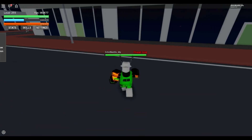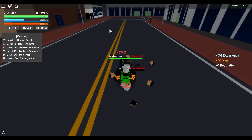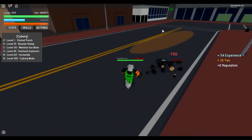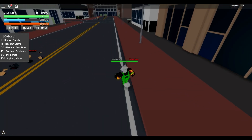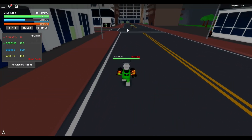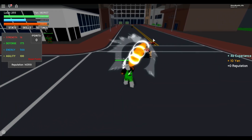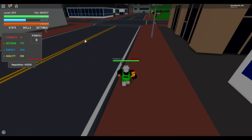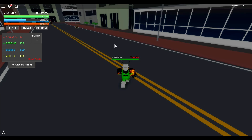The first skill for the Cyborg is the Rocket Punch. It's pretty basic — a normal punch with a little range to it. It's pretty strong whenever you start upgrading your energy. For Cyborg, you need to upgrade your energy for your moves to be stronger, because upgrading strength is pretty much pointless. The only reason I ever upgraded it was to kill NPCs like civilians and regular thugs when I first started out.